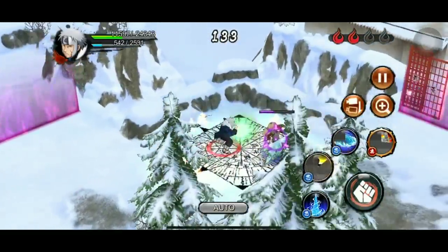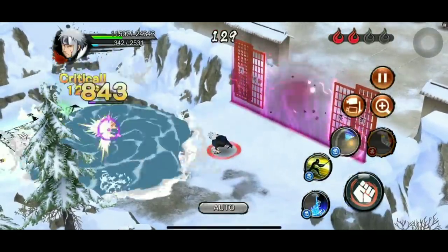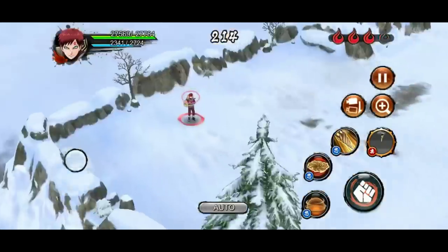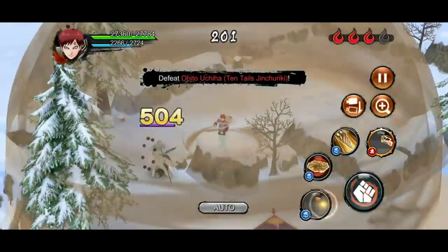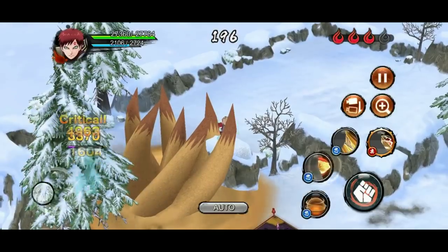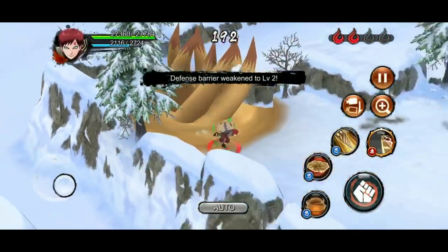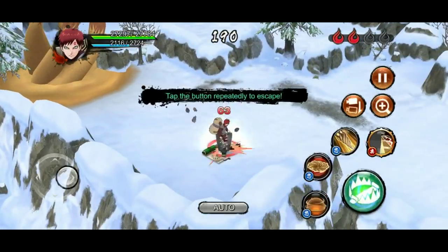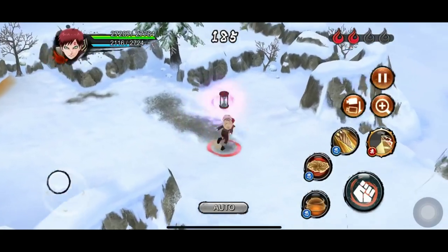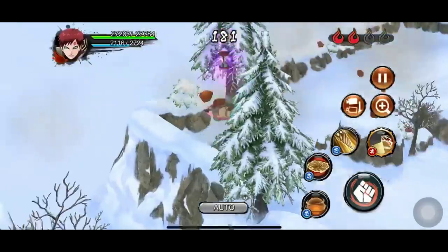Gara Version 2 - if you main him you will be able to do the awesome Gara V2 combo against any enemy, but he cannot keep a team together. He is still usable as a main and can definitely defeat enemies, but he is kind of slow and faces time issues along the way when completing a fortress.